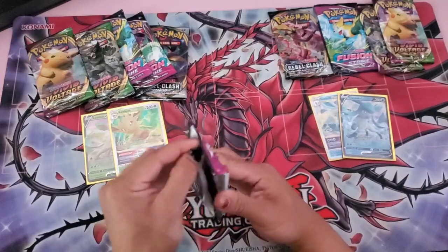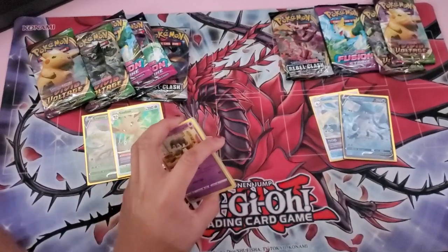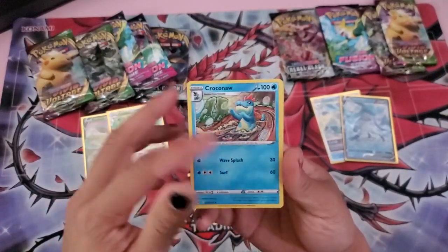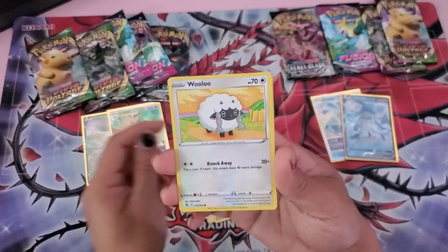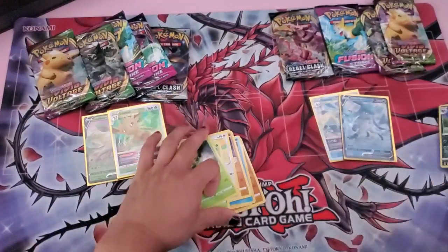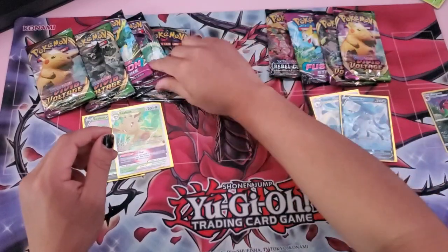Let's start off with the Fusion Strike pack on the Glaceon side. There's the code — one, two, three, four. We have a water energy, Alolan Exeggutor, Crobat, Galarian Darumaka, Pancham, Wooloo, Pansage, Morgrem, and Liepard. So far nothing, but we'll keep going.